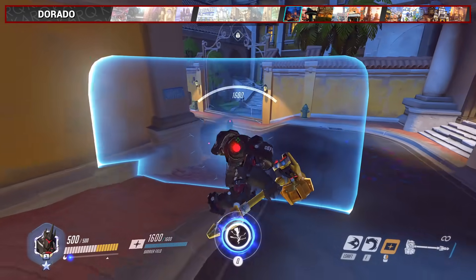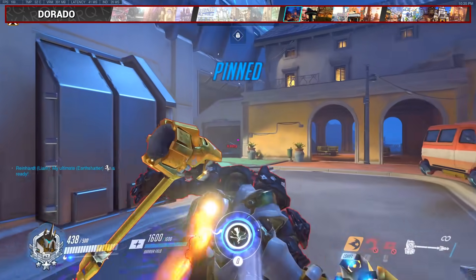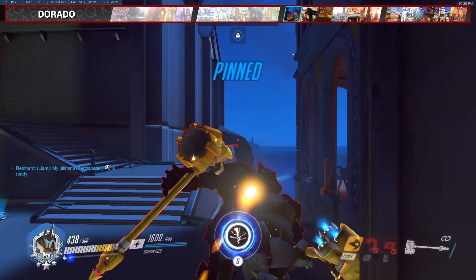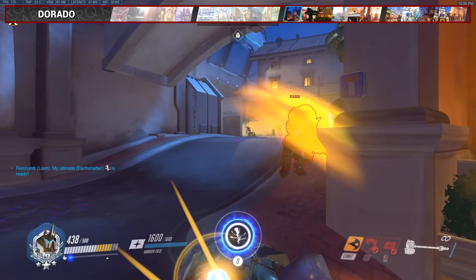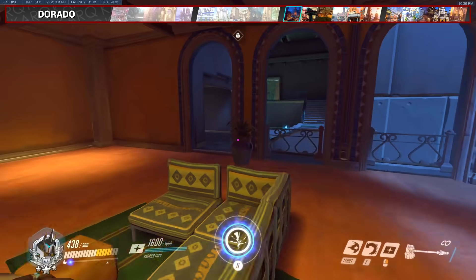For Dorado, this one is for attacking second phase when the payload gets held around this corner. Start the charge and pin the enemy round towards the edge of the map and drop them off. Make sure you go for this ledge as indicated, because if you go for the right side of the coast here, it's a little too far away.